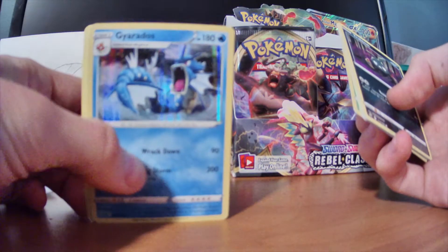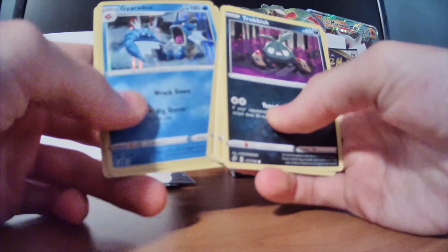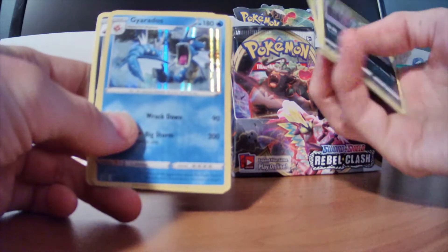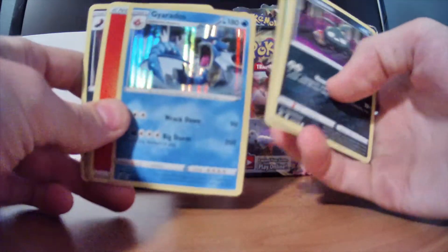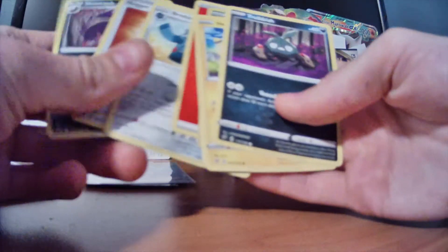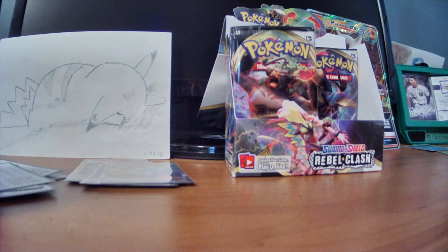I actually have a card displayed up on my shelf up here that you guys can see. It's from like the Jungle Set or something — I actually don't even know. I got it as a gift. Or it was like Blaine's Gyarados. I don't know what set that was from. But either way, that's super cool. I love Gyarados, he's like one of my favorite Pokemon. Bronzong, Nugget, and Skuntank.